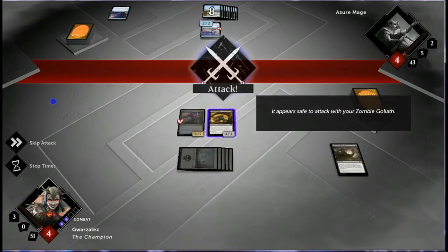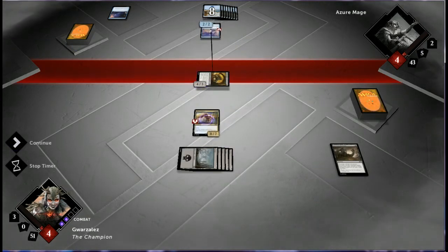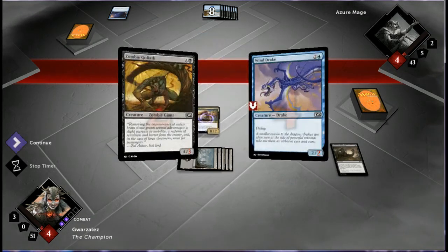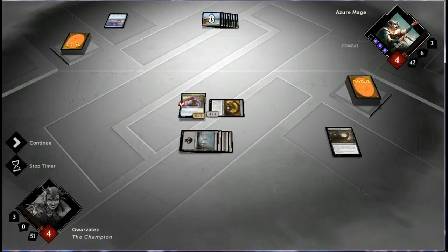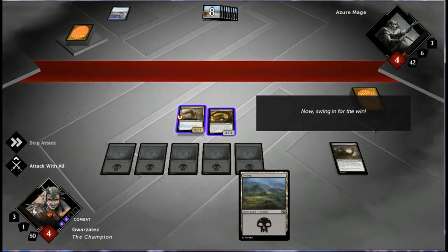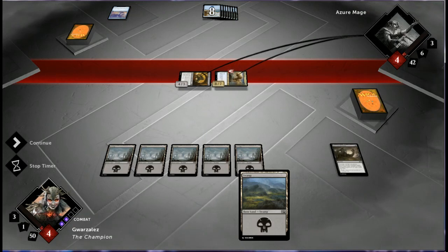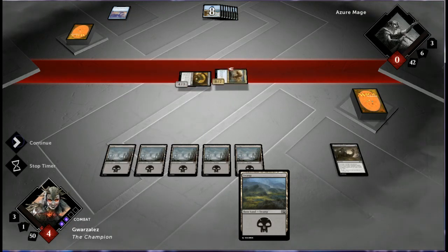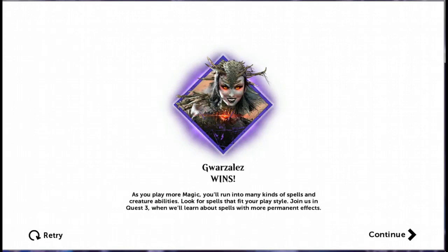Things are coming up Millhouse. It appears safe to attack with your Zombie Goliath. He'll block — he doesn't want to die. Now swing in for the win. Kabam! Kaboom! As you play more Magic, you'll run into many kinds of spells and creature abilities. Look for spells that fit your play style. Join us in Quest 3, where we'll learn about spells with more permanent effects.